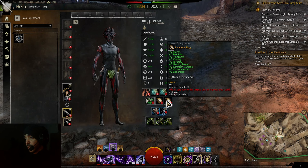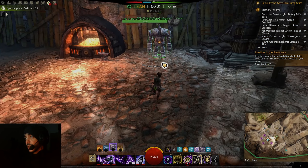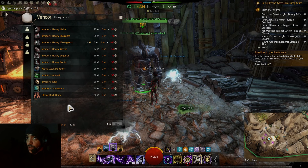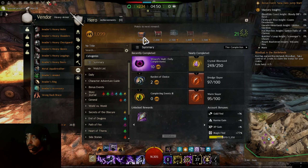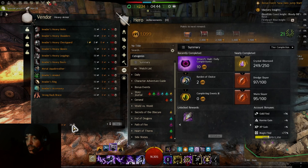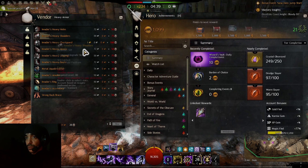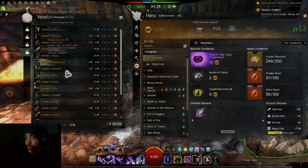We now have our first level 80 trinkets! By the way, I didn't even do World versus World on this account — I actually got the Badges of Honor from achievement boxes at the 1000 and 1500 milestones, which give you badges. So you don't even need to do WvW to get your trinkets. For armor you might grind about half an hour to an hour and get your armor and weapons.